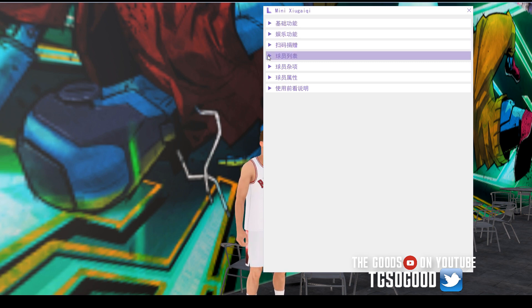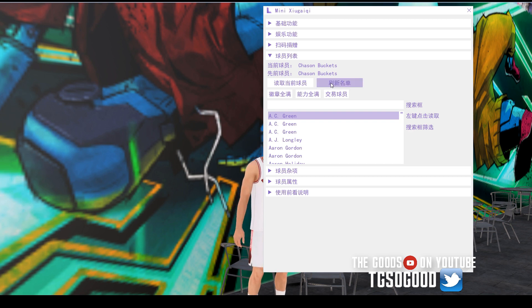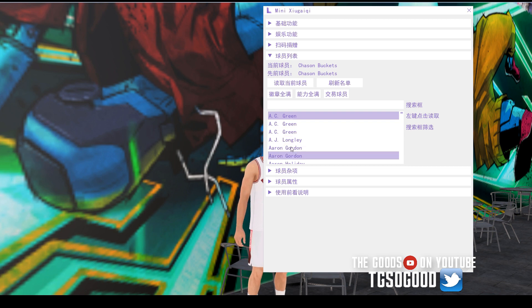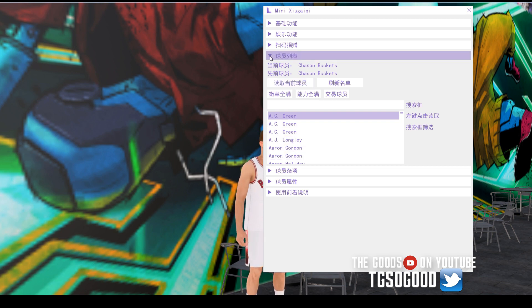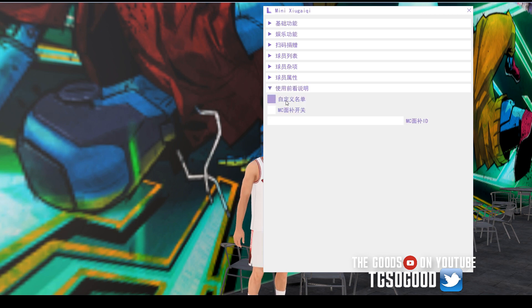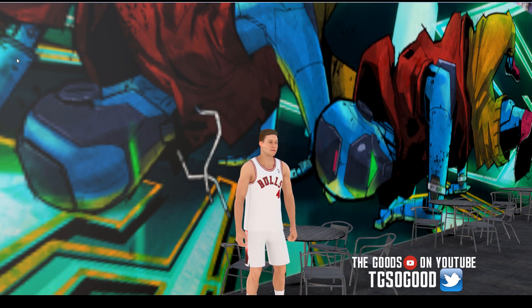Go down one, two, three, four. If you press this, it should select your player — if you're in My Career, it should. My player's name is Chasen Bucket. This one puts the roster here and shows you the entire roster. Close that up, go all the way down to this one, click the first one. When I click it, it should work. I'm going to press insert to hide Lunano Trainer and then let's see if it works.